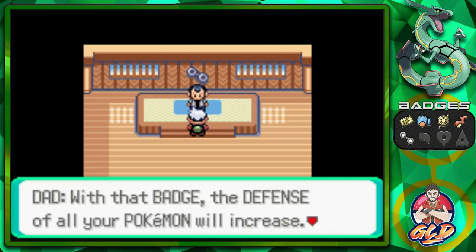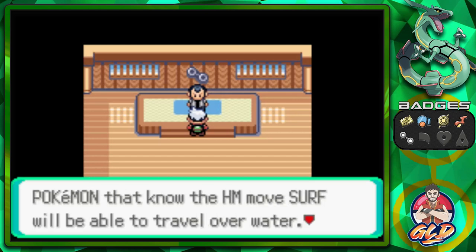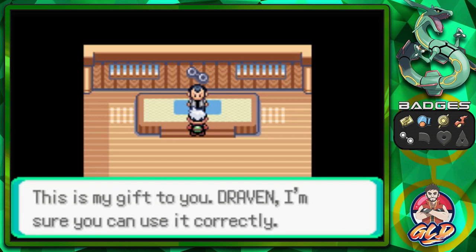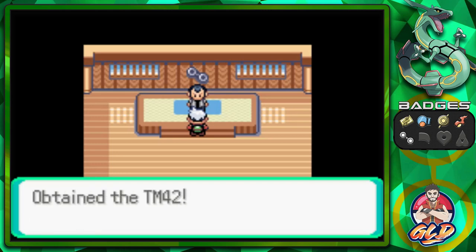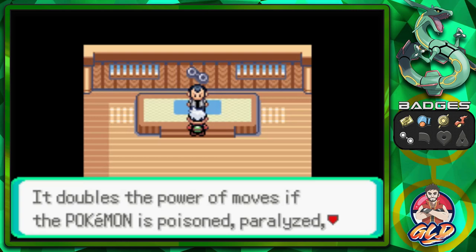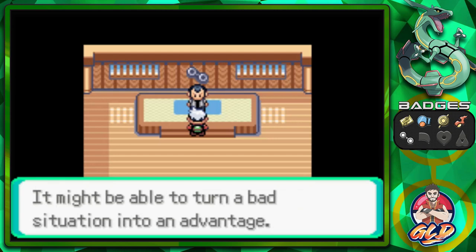We got the Balance Badge! With that badge, the defense of all your Pokemon will increase. Pokemon will know the HM Surf and we'll be able to travel over water. We also got ourselves TM42 Facade — it doubles the power of moves if the Pokemon is poisoned, paralyzed, or burnt. It might turn a bad situation into an advantage.